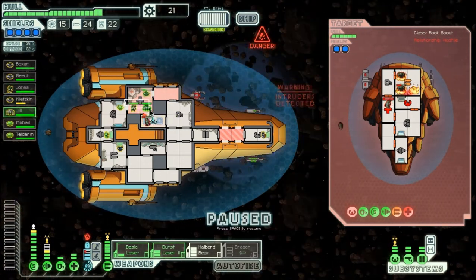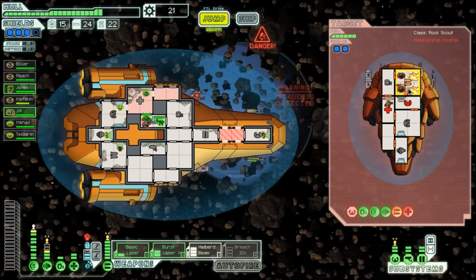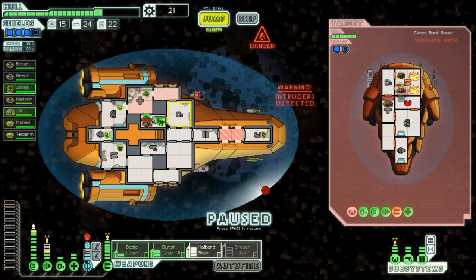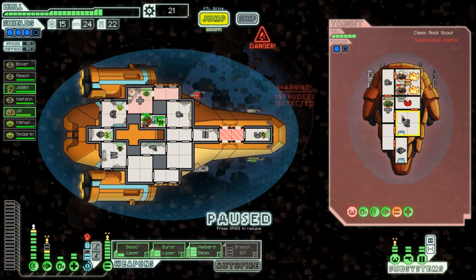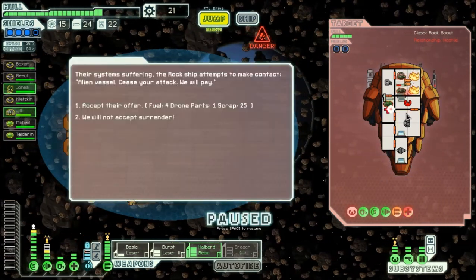Let's see who he sends over. Looks like I am going to have to recall my crew. We'll get this room open and activate the med bay. We will send over Jones to fight here while their ship is taking a horrible amount of damage. The danger is, of course, that the med bay could heal the crew — I don't want that to happen. Their system is suffering. The rock ship attempts to make contact: 'Alien vessel, cease your attack — we will pay.' But their offer is paltry: drone cards and 25 scrap only. I will not accept this offer.